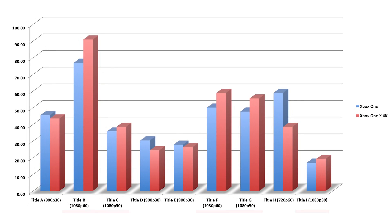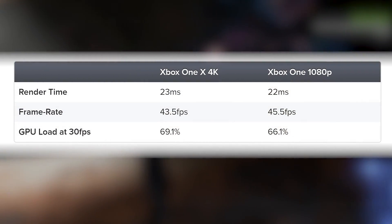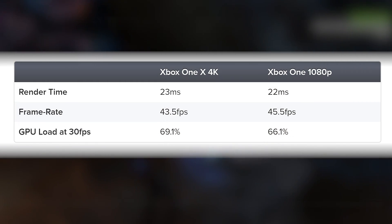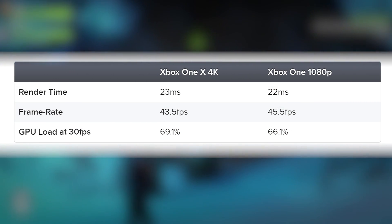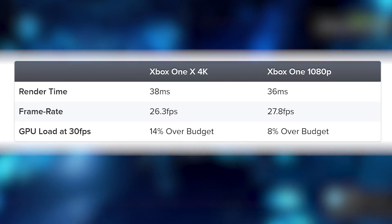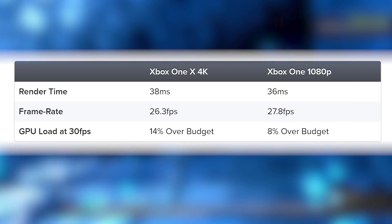In all of the tests, all of Microsoft's 1080p titles perform better even with the bare-bones ports to 4K on the X, but it's the sub-native games that could prove more fascinating. Title A — maybe ReCore — is slower running at 4K, but it's not so much slower than we would have envisaged: only about 5%. It's hard to believe that further optimization couldn't get it to the right target. Similarly, Title E is another 900p game that's about 6% slower running at 4K on the Xbox One X compared to 1080p on base hardware.